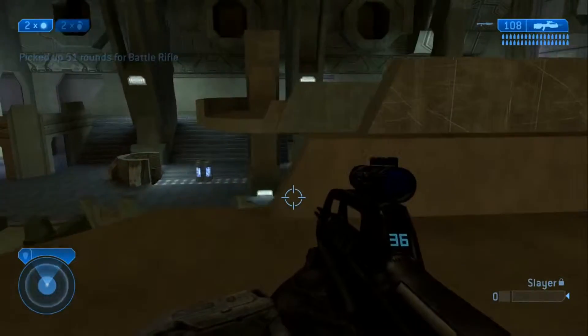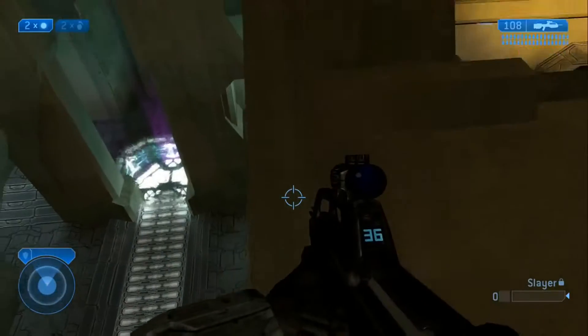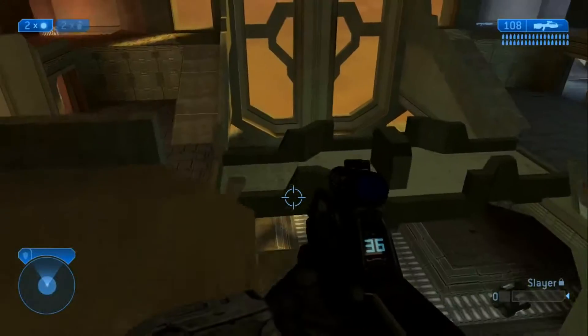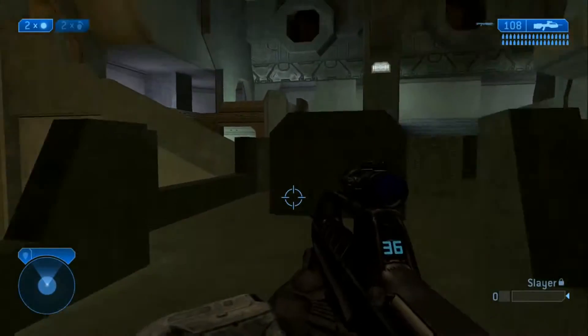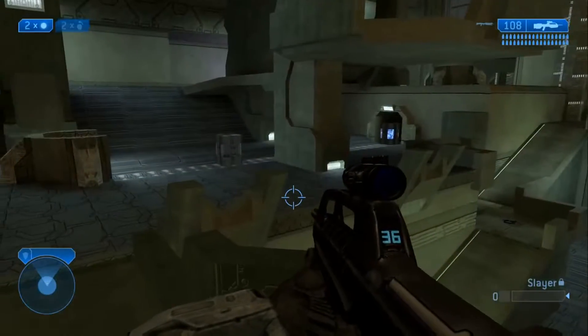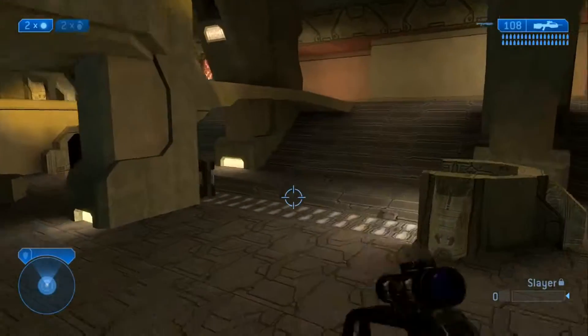There are a bunch of jumps on this map — trying to remember if I remember them all. You've got the bridge connecting both of the bases; you can just go over here and you're easily onto the other base. They're symmetrical, so everything you see on this base is going to be on the other base.